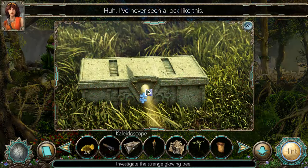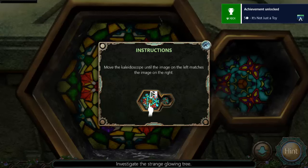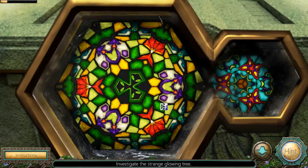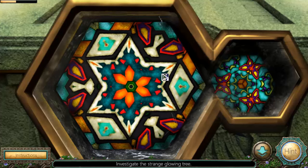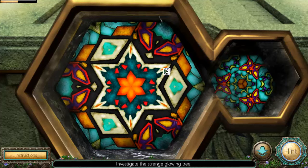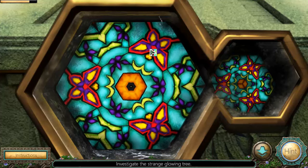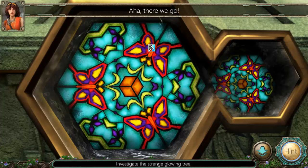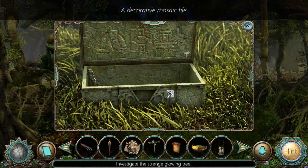I've never seen a lock like this. Move the scope until the image on the left matches the image on the right — this ain't gonna be fun. Oh, this is hard. Come on, we're almost there... There! Aha, there we go — oh my screen's gone bright. God, that was a lot harder than I thought. A decker with moss... celiac tile.